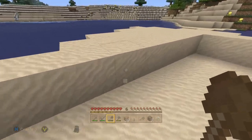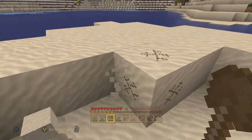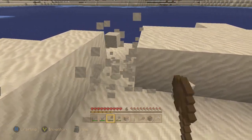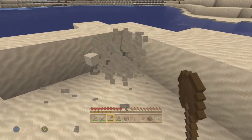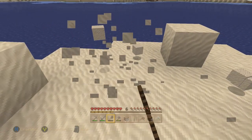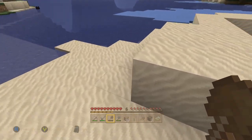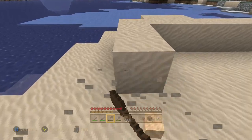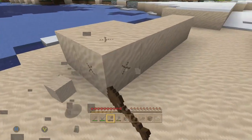One of the easiest ways to break sand is with your shovel. It makes sense — when gathering sand out on the beach you normally use a shovel to scoop it up. You don't want to use a sword or a pickaxe to get through sand. I mean you could use your hand but it's so much easier to just use a shovel to pick up something that grainy.